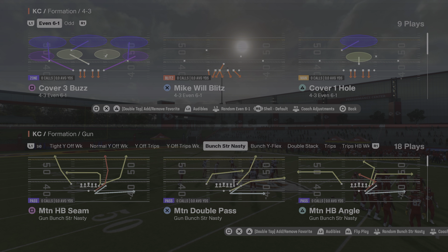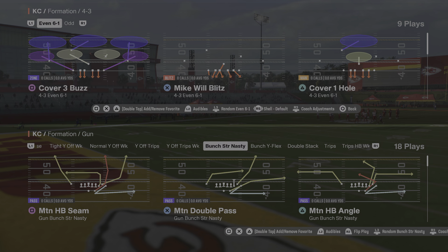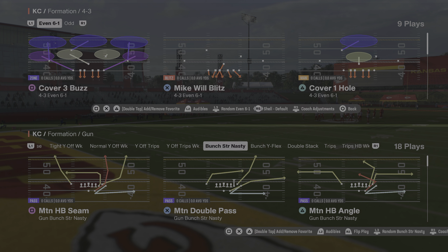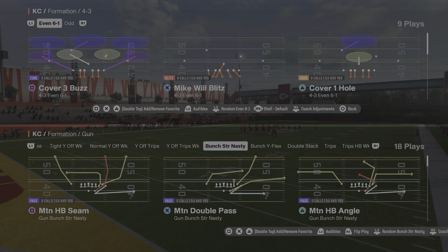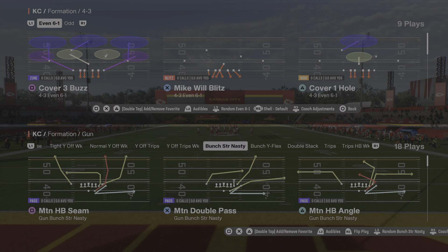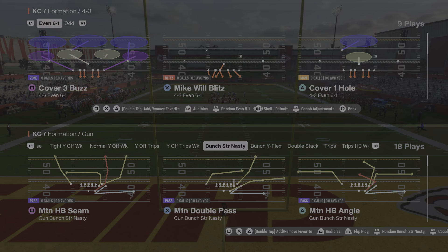What's going on guys, it's Bill at maddenprodigy.com and we are here today to bring you our first Madden 25 nano blitz — unblockable blitz, whatever you want to call it. This is going to be the best day-one defense when it comes to getting pressure on the quarterback, easy to set up, and I think it's probably a little bit better than last year.